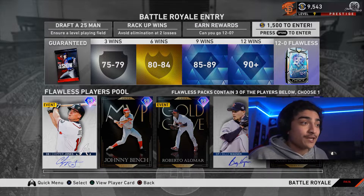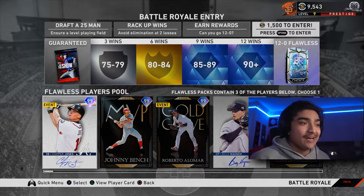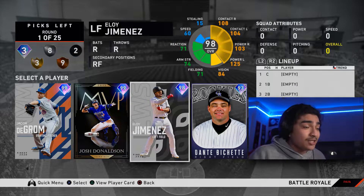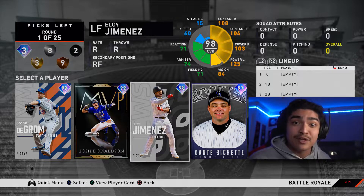All right, here we go. Hopefully we get ourselves a good diamond round to start off with. I want some 99 Babe Ruth, 99 Soda, or 99 Belly. Let's see who we get. Dang it, I don't like any of these guys. The thing that sucks is I'm gonna have to waste a minute or two quickly drafting through this entire team.